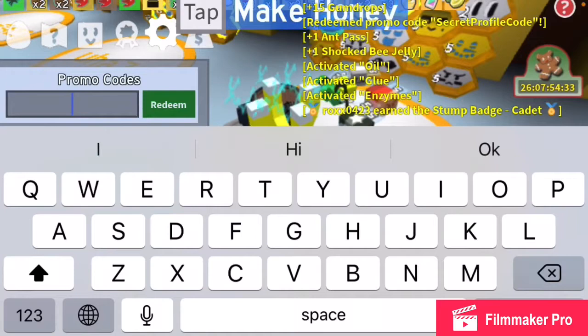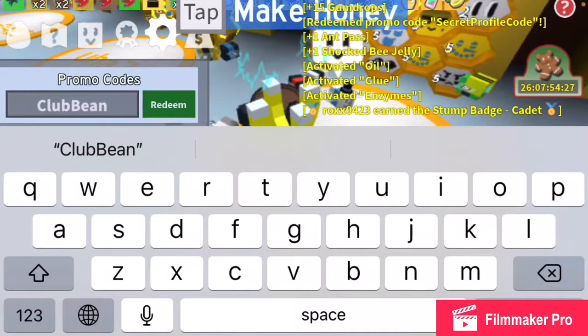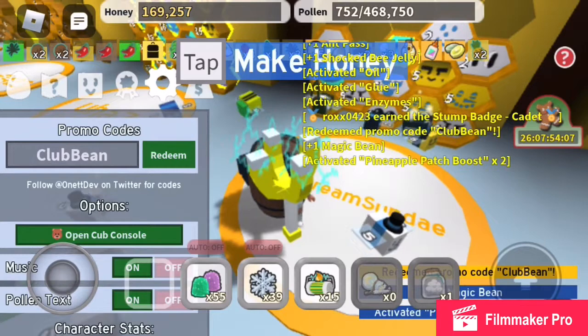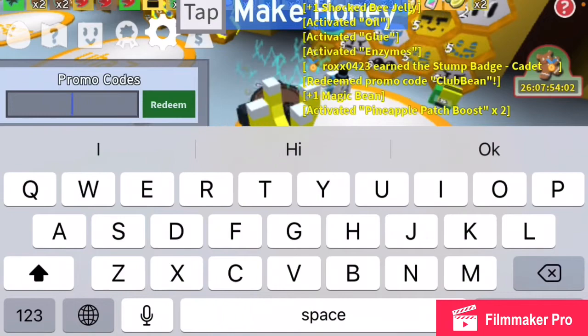The next one is 'ClubBean,' which is a code you get from joining their club or group. I got a magic bean and a pineapple pack boost. Magic beans are actually really useful, so I'm happy with that.